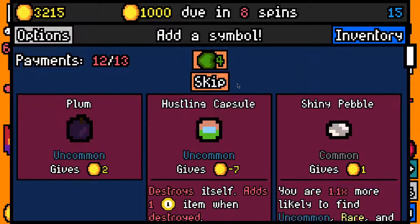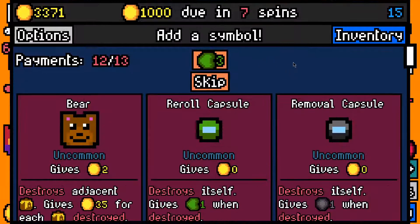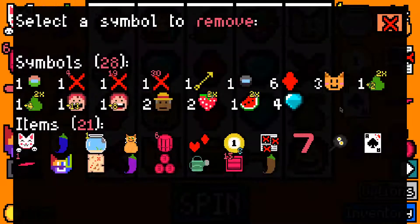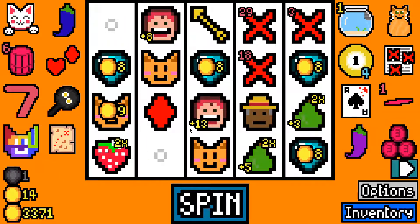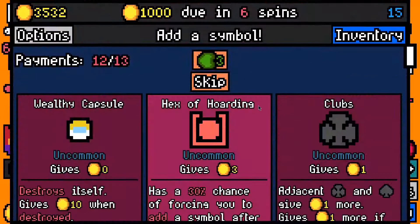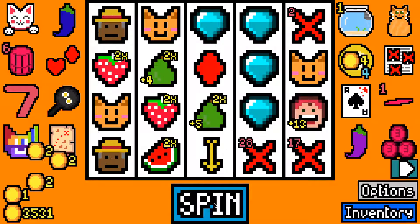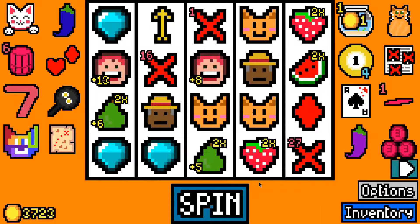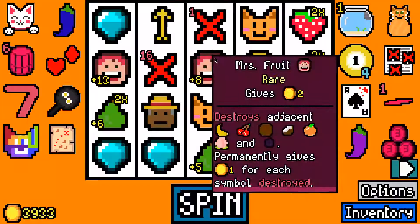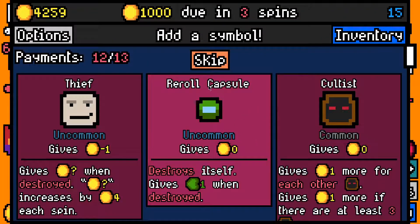I'll take another hustling capsule. What we're looking for now is removals — removal capsule is fantastic. There we go, I got four and we're going to use these to take out the diamonds first. Another removal capsule — let's reroll. And the other diamond. Probably diamonds, then suits diamonds, then diamond diamonds, then Mrs. Fruit, then the other fruits or maybe the cats — that's my sequence of what I'm going to remove. Let's take a reroll capsule.